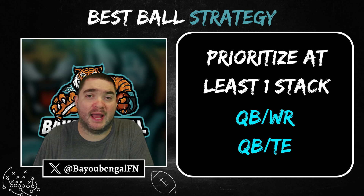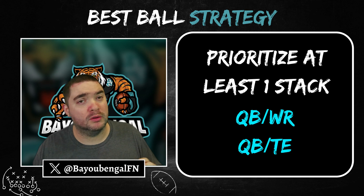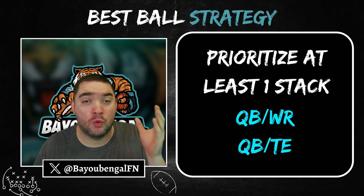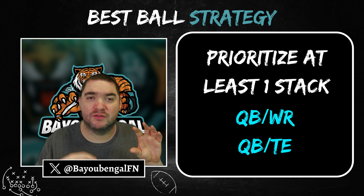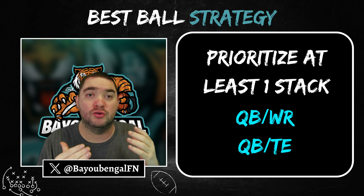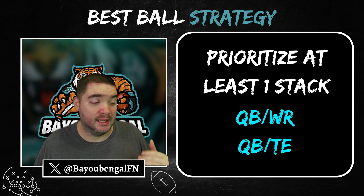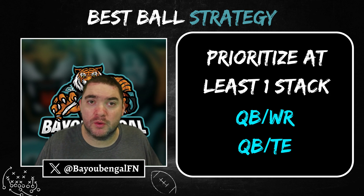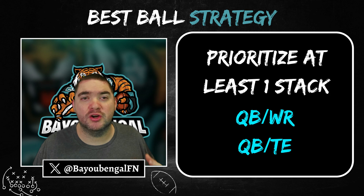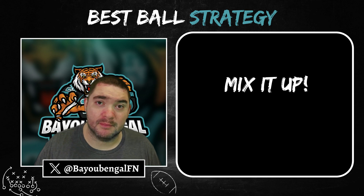Another thing you want to do: really prioritize two types of stacks. One is correlating your running back with a wide receiver, which is probably the best correlation. The other is correlating your quarterback and your tight end — you want some type of correlation there. Not necessarily matchup-based for weeks 16 or 17, but if you have a star quarterback, he's most likely throwing to one of his star wide receivers. If you can correlate that, you're almost doubling your points for any given week — that's exactly what you want to do.